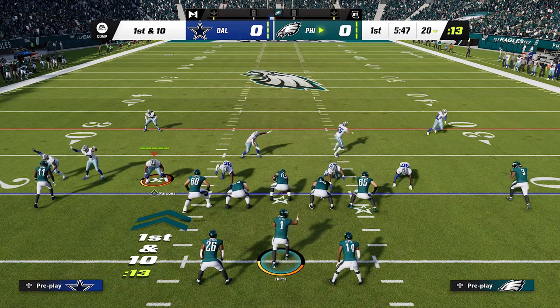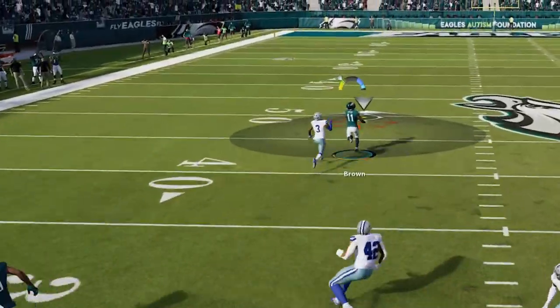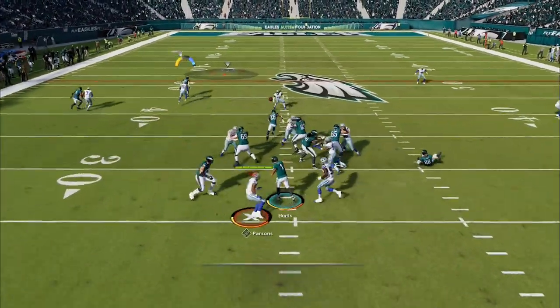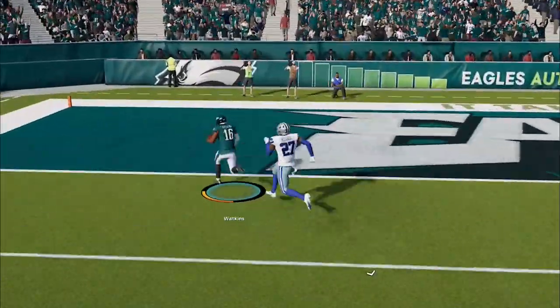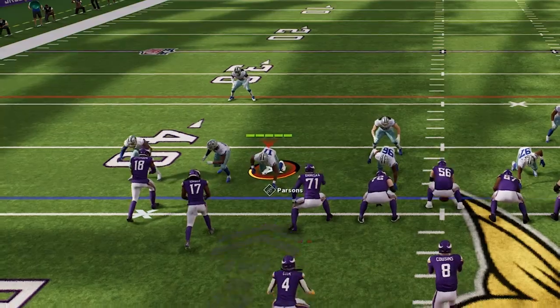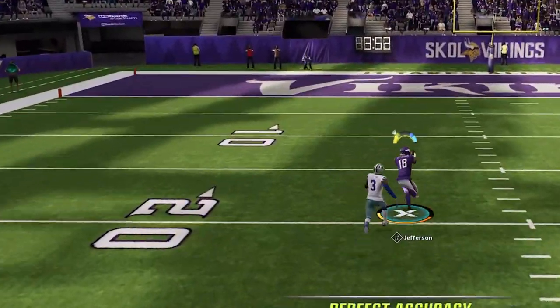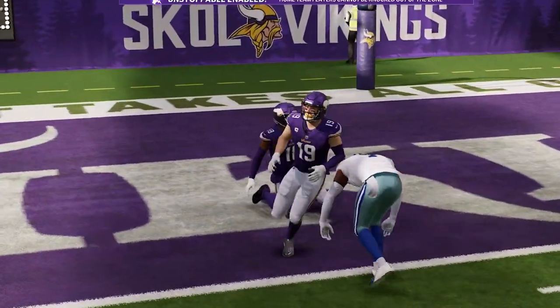These are the glitchiest routes in Madden 23 that can score instant touchdowns and beat all the meta defenses in the game. If you want to see the most overpowered routes in Madden 23, stick around after the intro.